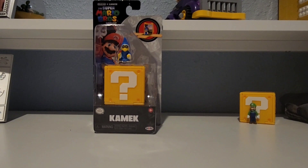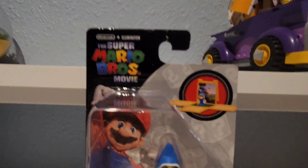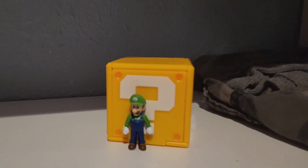What's up guys, Dimitendo here, and today we are back with another video of one of those mini Nintendo World figures from the Super Mario Brothers movie. This time we got Kamek from Jakks Pacific, an official Nintendo licensed product. Last time we reviewed Luigi and his question mark block environment.